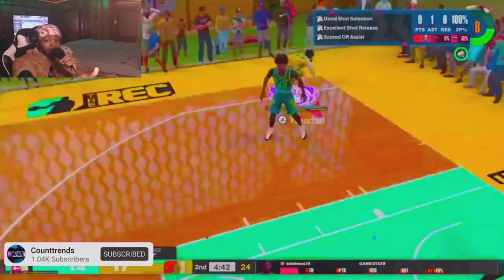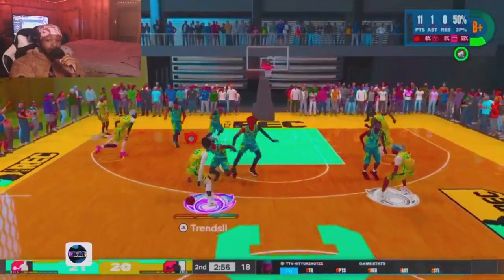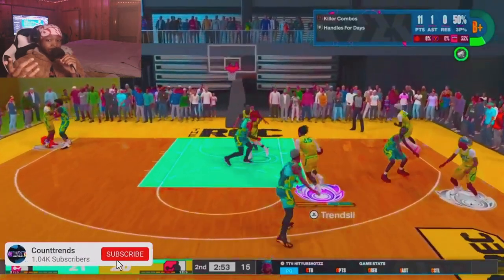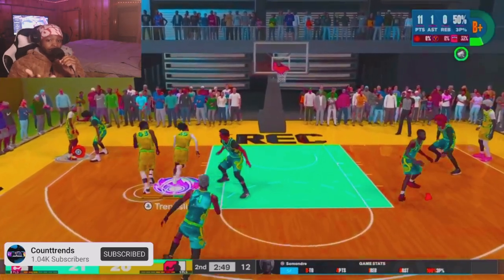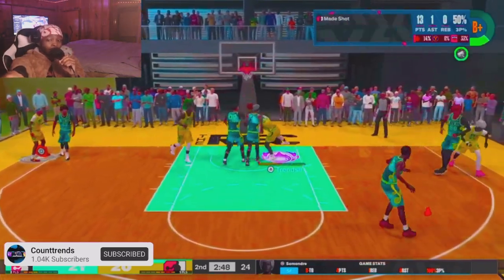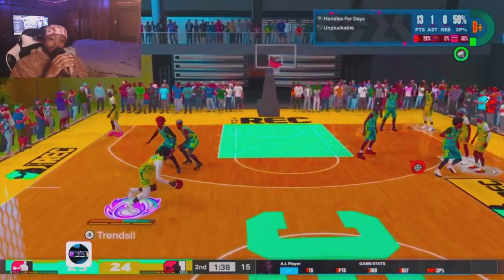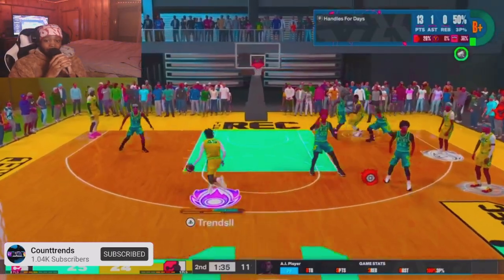Y'all see how my player is dribbling? Look at this — I got the guard speed boost in this clip right here. As y'all can see, this player weighs 250 pounds. Y'all would not believe it — I have no takeover and I'm doing the guard speed boost. That's insane at 250 pounds with 6'8" long wings.